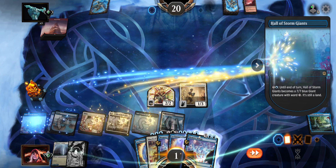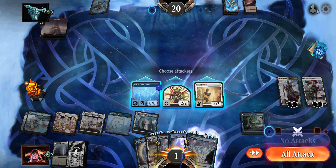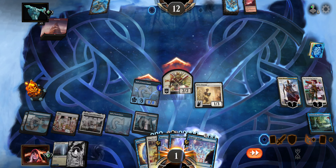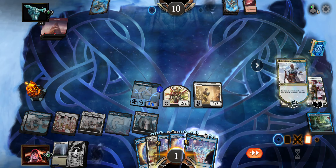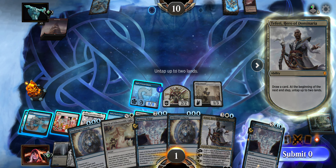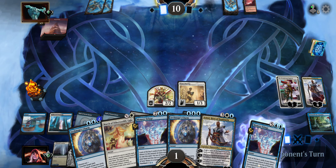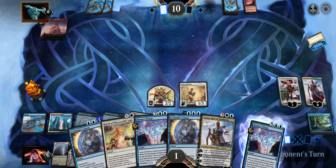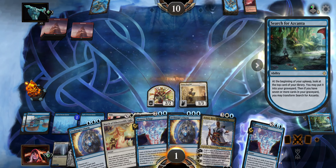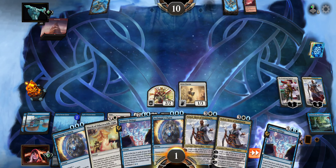Just time walked them — Archmage's Charm into hand, animating the land, ticking up. Combat: 8, 9, 10 on this one. Ticking up Teferi — we need to move quickly. Hopefully we get this; if he gets the burn spell, he gets the burn spell. I think we just won, but we're going to keep playing just in case.